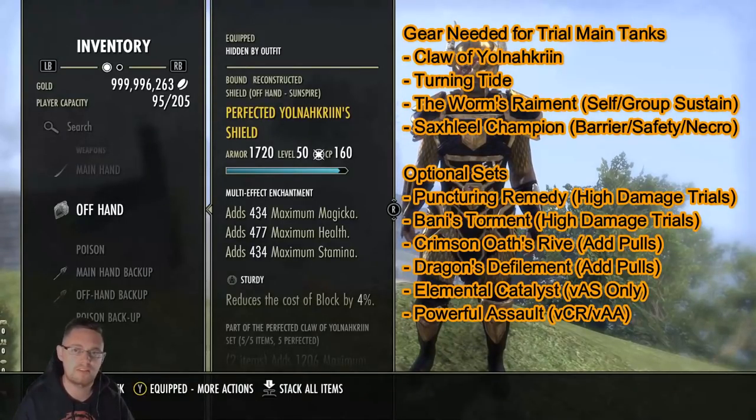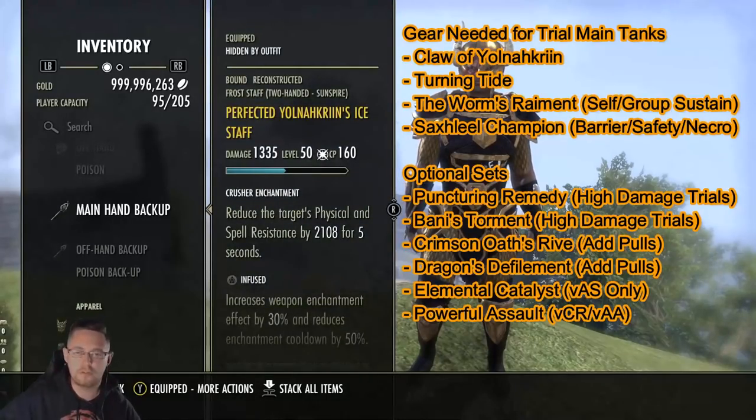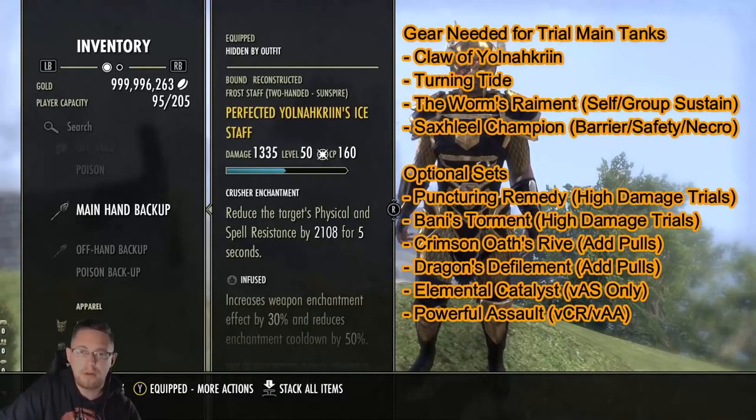On the Ice Staff, you want to go Infused Crusher because that is a debuff you're expected to maintain as a main tank. You're expected to keep an Infused Crusher on the main boss pretty much 100% of the time where possible.